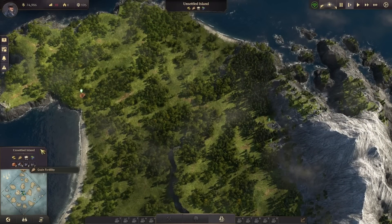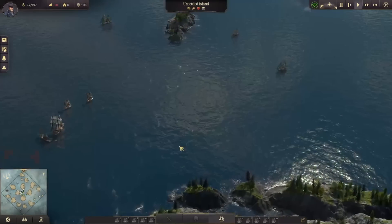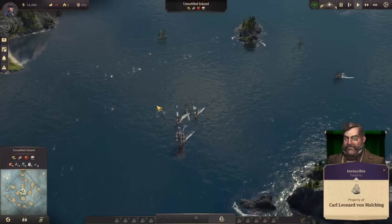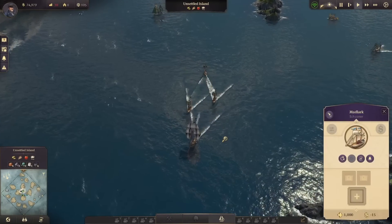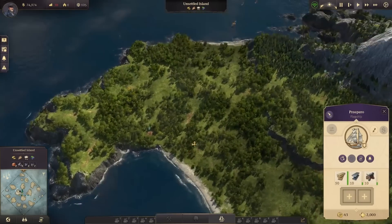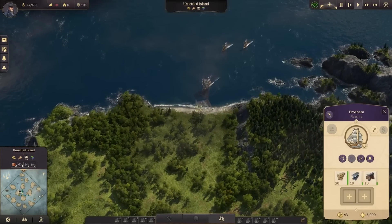Yeah, so I think this one's gonna be it — this is gonna be our island to start with. It has everything we need in the beginning. We'll let the AI go and do their thing. I'm not sure why they didn't start with a better trading fleet like I did, but sandbox is the way to go.